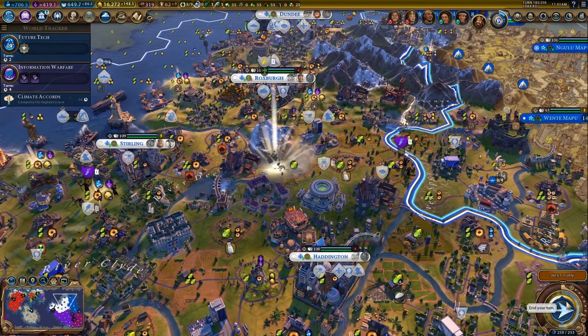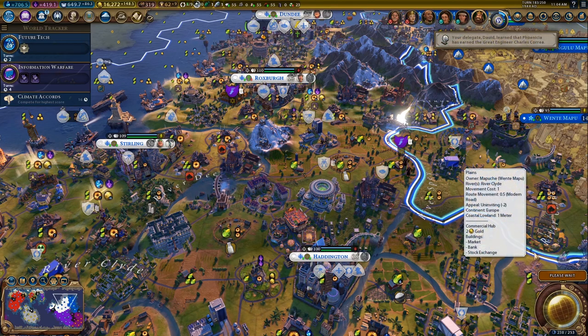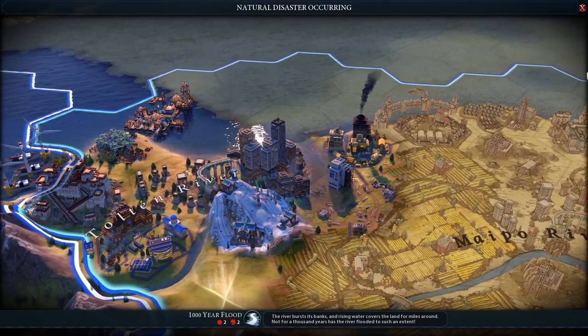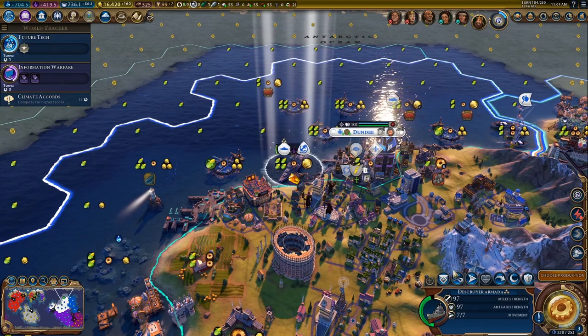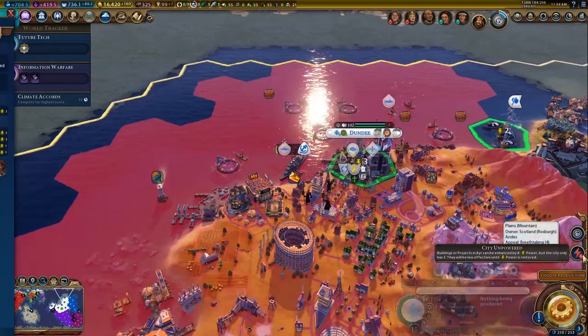Especially with Scotland - I would recommend trying out this secret society with Scotland. Build entertainment complexes, build wonders like the Coliseum because they give amenities, and keep wars to a minimum. The Hermetic Order-Scotland combination will be fun to play as and will probably, if you know what you're doing on that difficulty, lead you to victory.